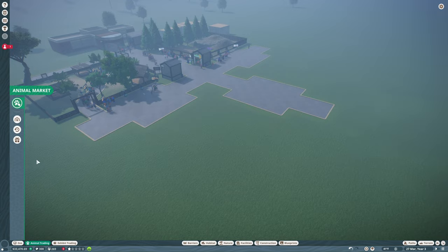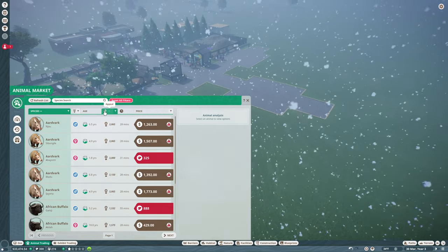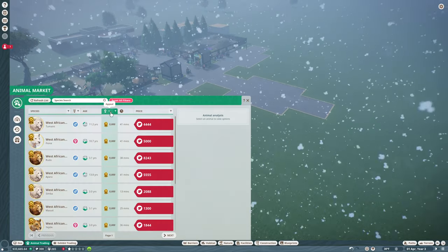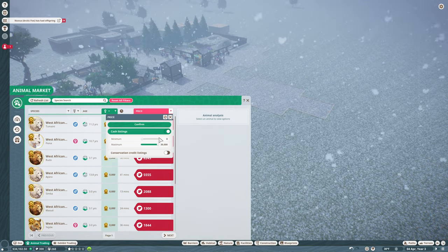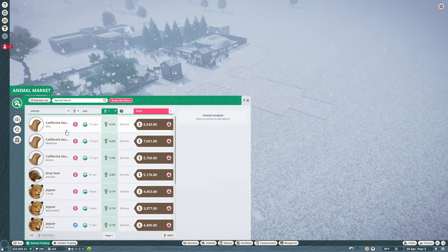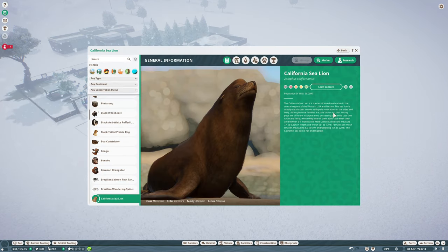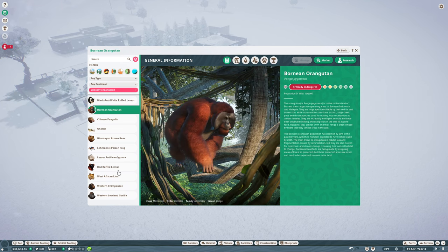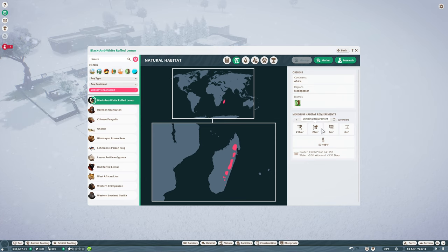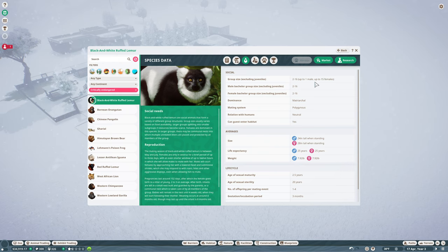So what we're going to do is find two more here. I want to find an animal — reset all filters — and find one that has high appeal, because that will get them coming in the most, but those are also going to be the most expensive. Those are very expensive, but let's find some that are critically endangered. Then I want to find some that don't have a very big space. The lemur might be a good one — and the lemur is polygamous: one male and 15 females. Let's do that. And the guests can enter the habitat — that would be good.